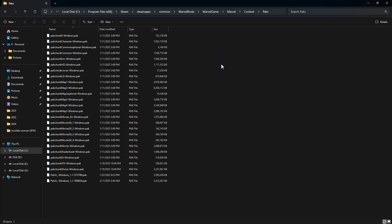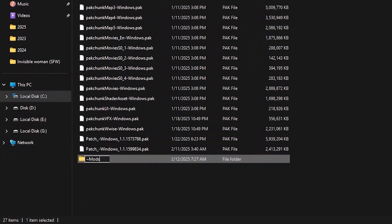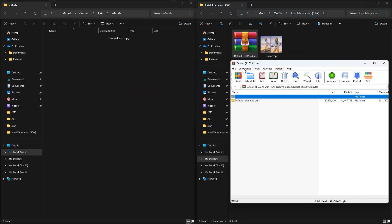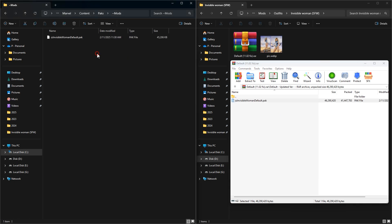Now, in the same pack folder, create a new folder and name it tilde mods — just like that, with the tilde. Then open your new tilde mods folder and your mod file. Put the mod's pack file inside this new tilde mods folder. And that's it — you've installed the mod. Enjoy.